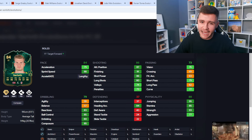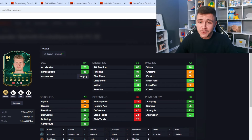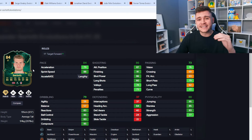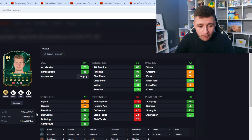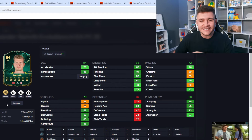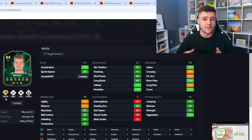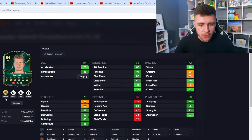Next up we have the man, the myth, the legend — Alexander Sørloth. If you remember from FC24, Sørloth was a very popular player, and if the aerial meta returns in FC25 he's going to be a perfect evolution option. He is six foot five with the average and tall body type, four-star skill moves, four-star weak foot, and can be used as a target forward. He gets the Power Shot play style plus, Rapid, Flare, and First Touch — the Power Shot with Rapid is going to be so OP. Stats-wise: 84 pace with a bit of a split between acceleration and sprint speed, but with the Rapid play style and bigger build he'll still be very quick.